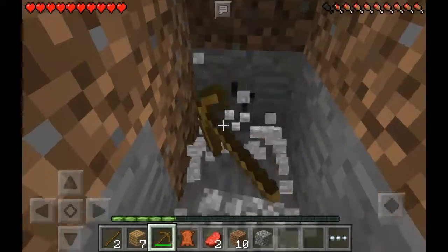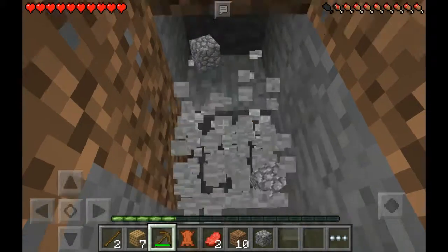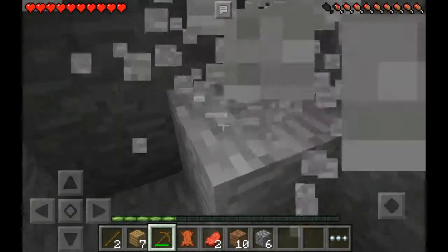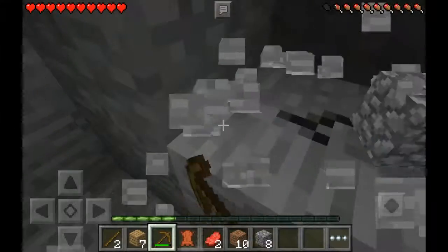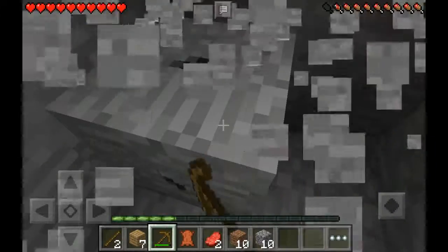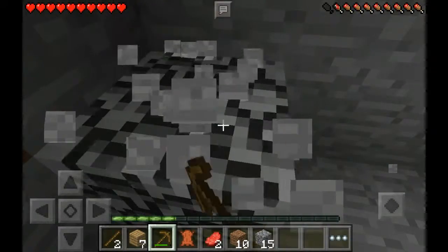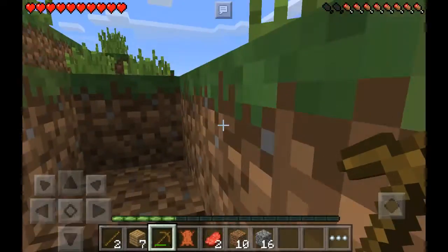That is always dangerous — you might fall in lava, you might drown. And I have to dig straight up, too. So here we go. We need everything to craft some stone tools and a furnace. A furnace uses eight pieces of stone, so I think we'll have enough for tools and a furnace right now.